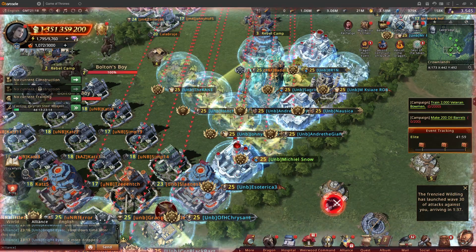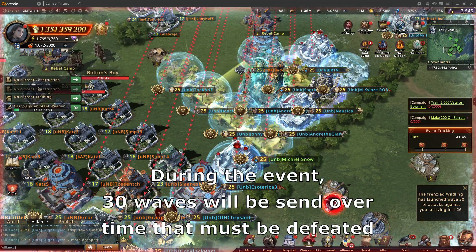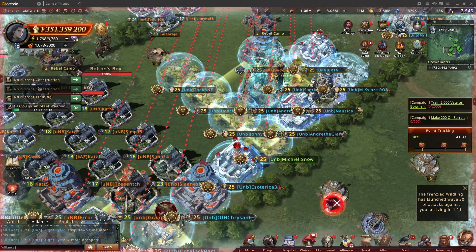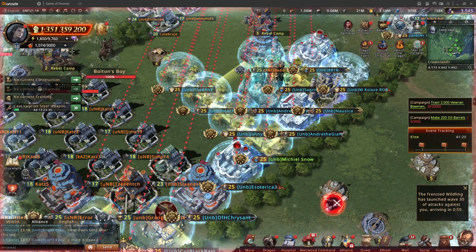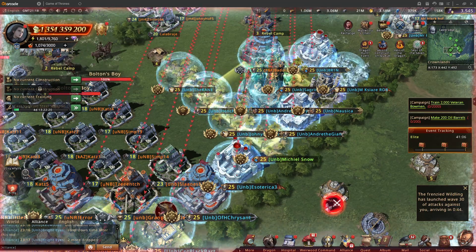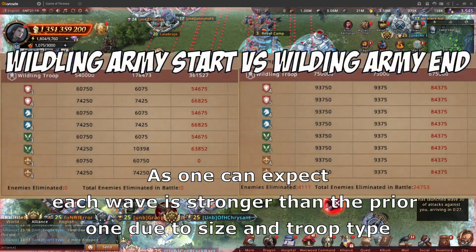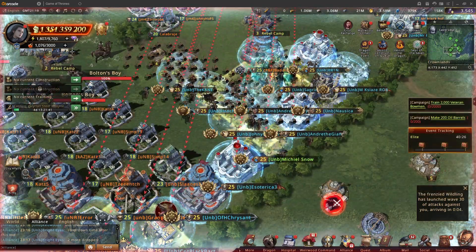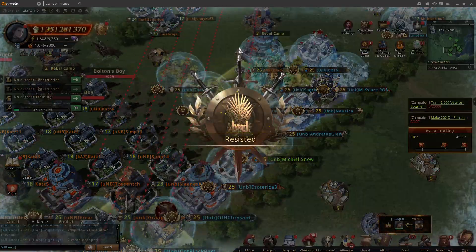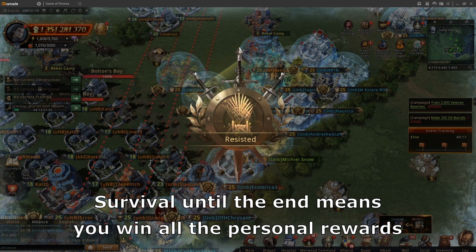During the event itself, large numbers of waves are sent to all castles. The more waves you defeat and the more troops from those waves you kill, the more points you get. You also get points for helping out other people's defense. Each wave is stronger than the previous one — bigger army size and tougher troops. If you make it all the way to the end, you get all the rewards.